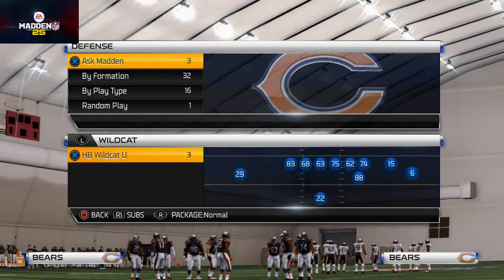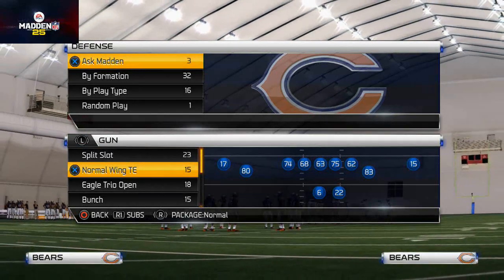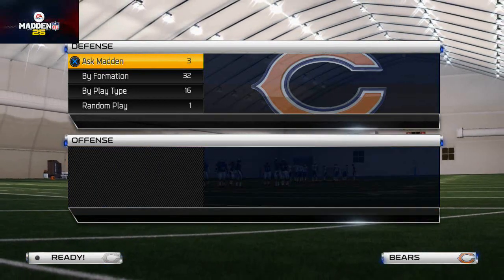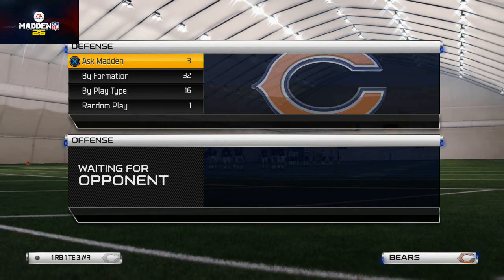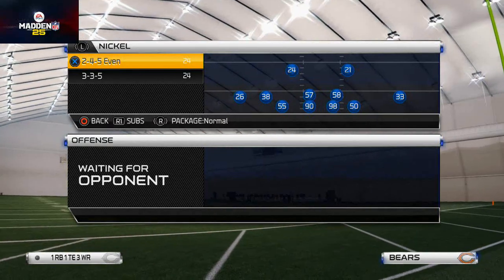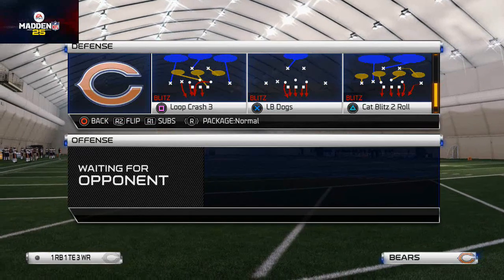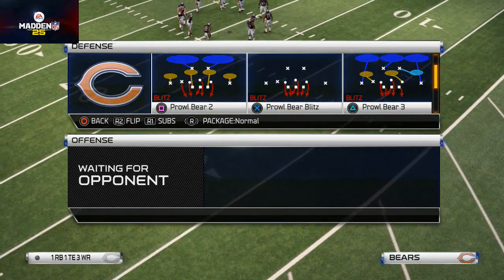Today we're talking about base play for the Nickel 35. The Nickel 35 is something I've been working on kind of under the radar — I started out with it, went away from it, and I'm thinking about going back to it. This comes from the New York Jets playbook, and we're going to break down how to set audibles and everything, but today we're just going to break down this specific play.